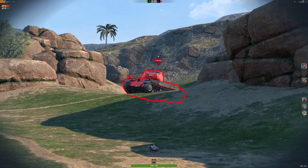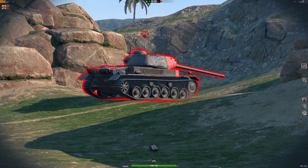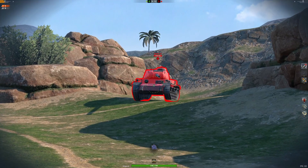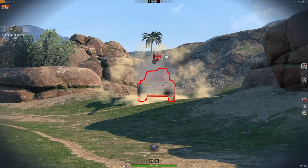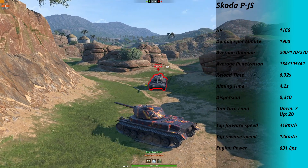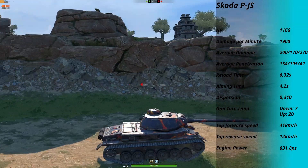There will be 5 new heavy tanks from Stufe 6 to Stufe 10. Every tank in the line will have a similar playstyle: frontline with good armor, especially on the turret, a comfortable gun, and low mobility. At Stufe 6 we have the Skoda P-JS — a German hull, a Russian turret, armor from hell, but also very slow — making it my favorite in this line.